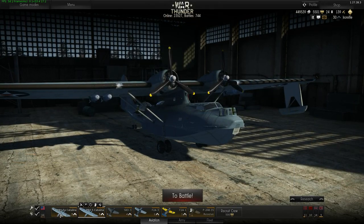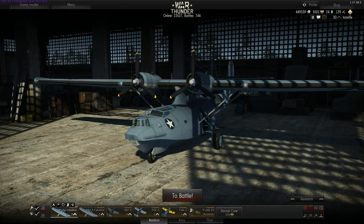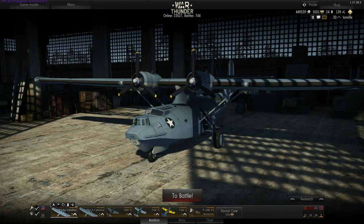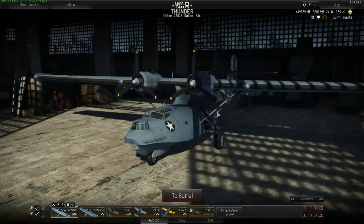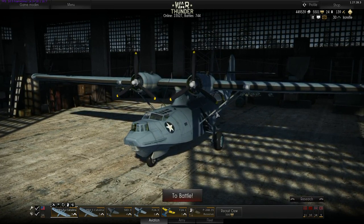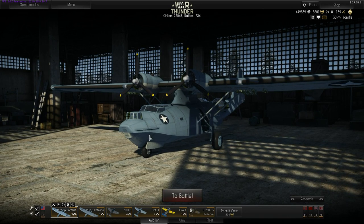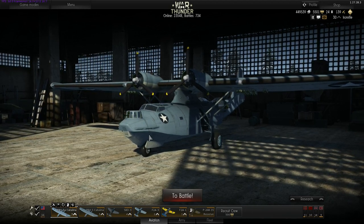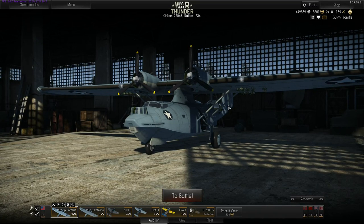The PBY-5A Catalina takes third place. It has wheels, so you can land on airfields, capture them in domination, and get repairs. While the raw stats favor it slightly over the H6K4 due to bomb capacity, ultimately everything comes down to your preferred playstyle — if you prefer the H6K4, that's completely fine too.